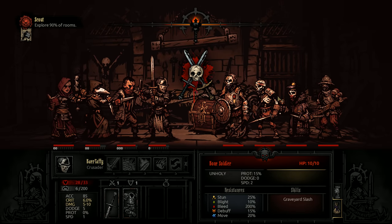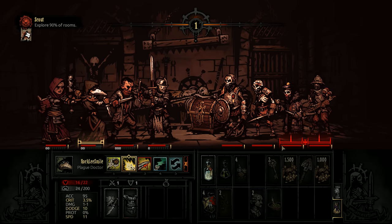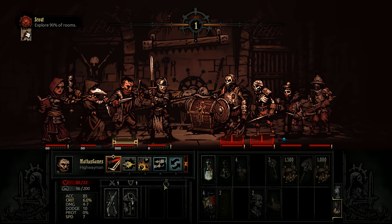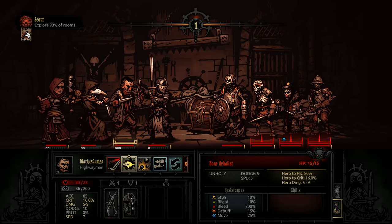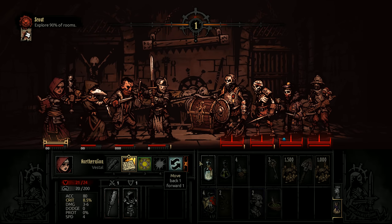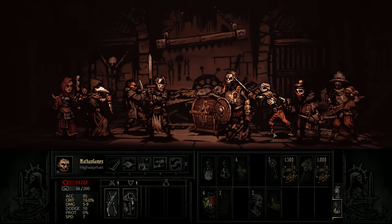We're more likely to be surprised by these enemies now than they are to be surprised by us. I'd like to start by trying to stun both units at the back — 10% stun chance. The unit at the back resisted — he's the most annoying too. I think we should get the units at the back taken care of. Let's try a pistol shot on the third unit, but we missed — and then missed again. I refuse to believe we've missed twice in a row.